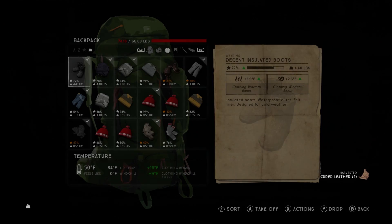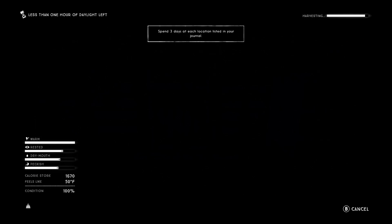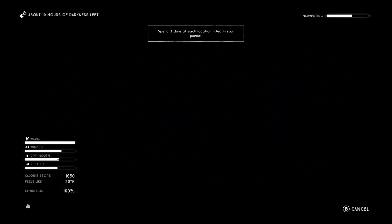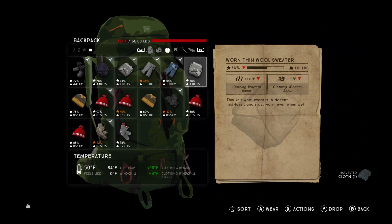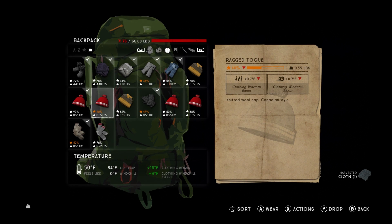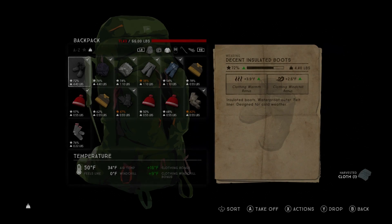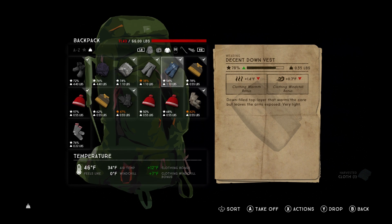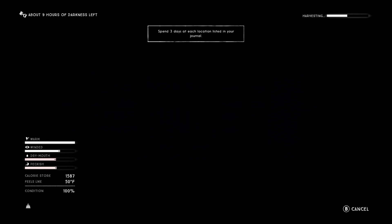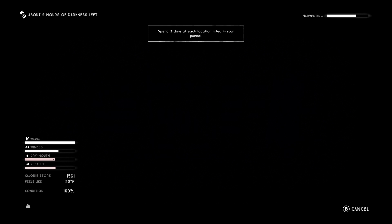We only have two hours of daylight left, which is unfortunate. I don't think we're going to make much progress today — we're just going to try to get ourselves a little bit set up for tomorrow. We'll go ahead and start harvesting all this stuff, which will help because we have a sewing kit. We can start putting some cloth back together. We don't need a thin wool sweater. Should be a decent start — we shouldn't have to be super concerned about the weather, though we'll still be concerned.